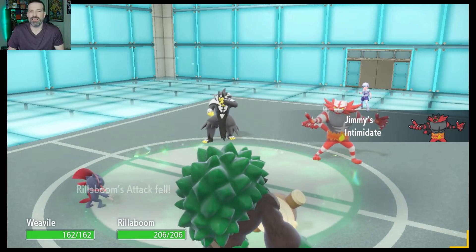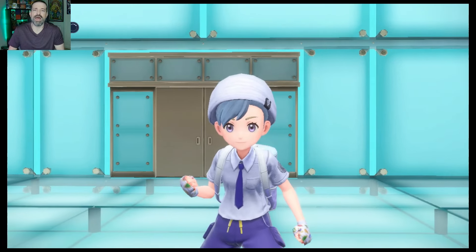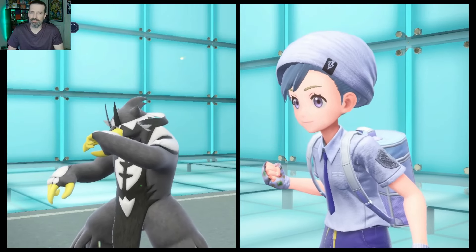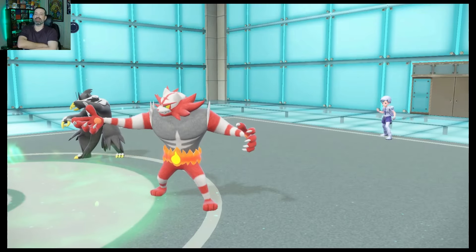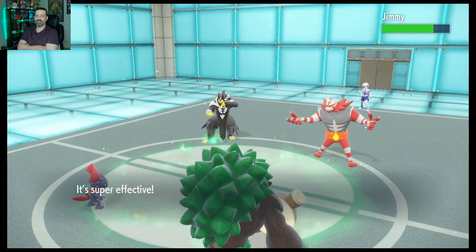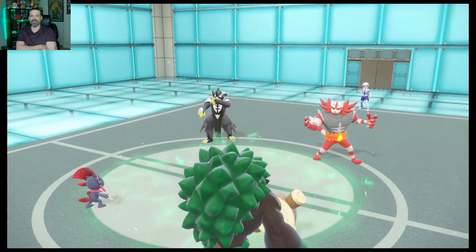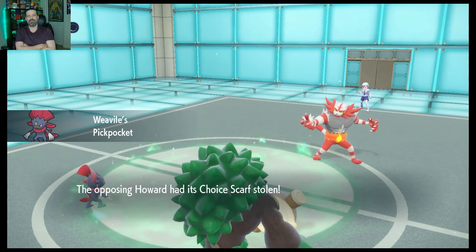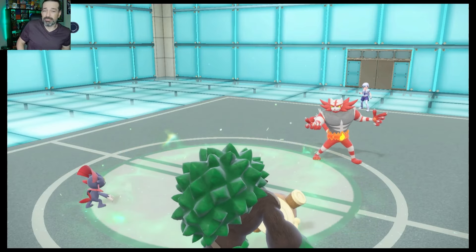Intimidate me all you want — that's fine. Here's what we do: we go Upper Hand over into their Incineroar, and we go for the Wood Hammer over into the other one. Let's see what ends up happening — I really hope they go for the Fake Out here. If they do, we're going to be in a good spot. Thank you very much. Nice. And thank you for the Choice Scarf — I appreciate that. Thank you, Pickpocket. That might help us out down the line. Now they ended up losing about one-third of their speed, in a way.